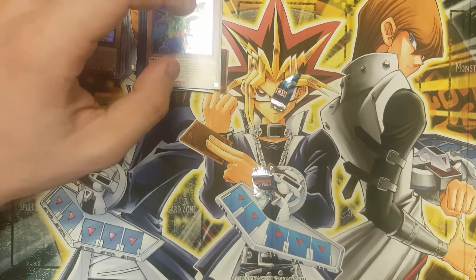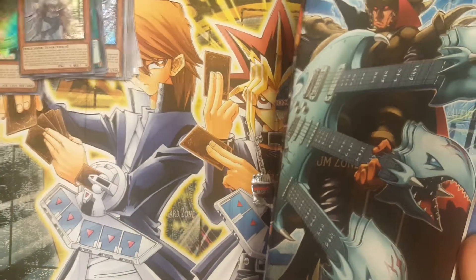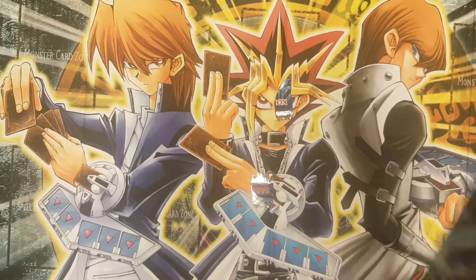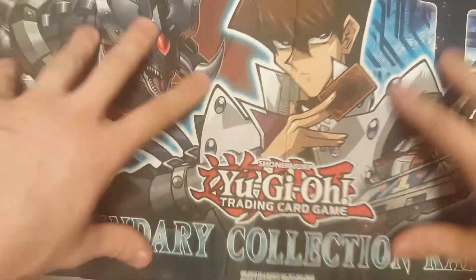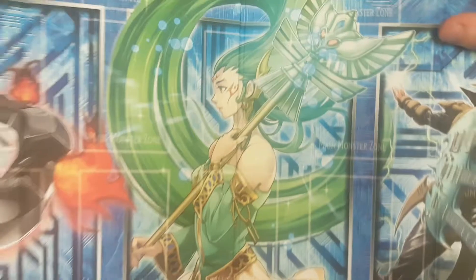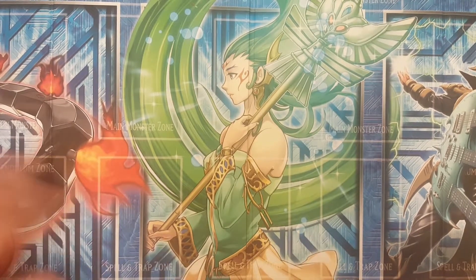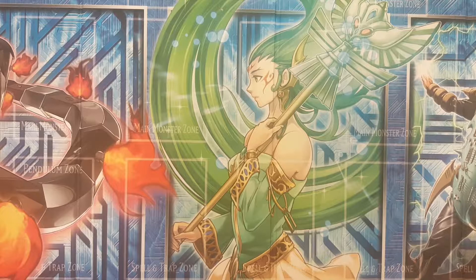Now let's check out some of the other random stuff that came with it. Looks like it came with a playing board. It's one of the solid ones, which is fine. It looks like just the box art — Kaiba Corp — and the promo cards on the back, so that's pretty cool. This side looks like the side you use, and it's updated for the newest format, so that's good — it has pendulum zones and extra monster zones.